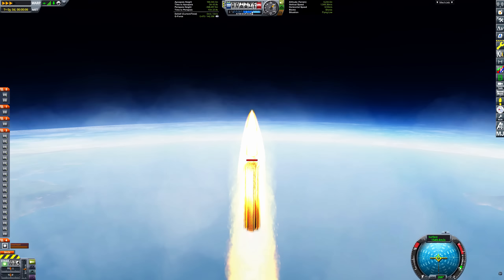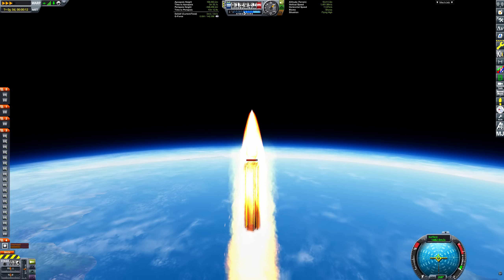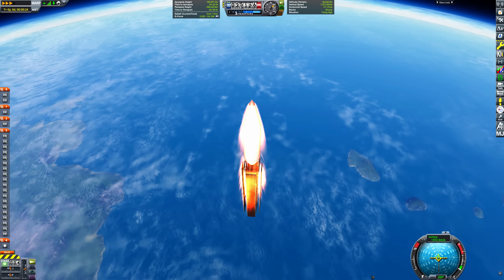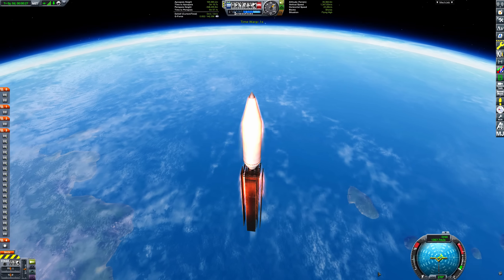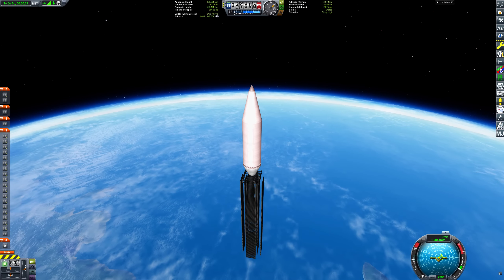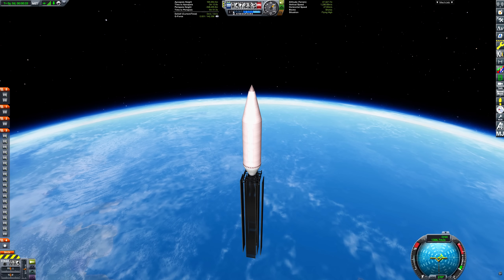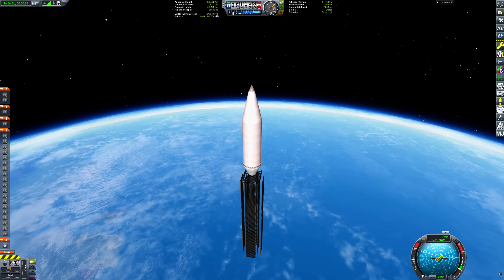All 428 decouplers are fired at once, providing an impulse of 5.8 million newton seconds, which gives the 3.4 ton projectile a velocity of about 1,700 meters per second. This speed is so high that the fairing almost overheats from aerodynamic heating.